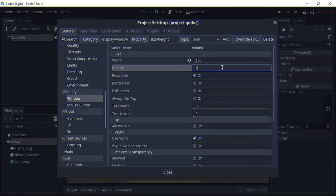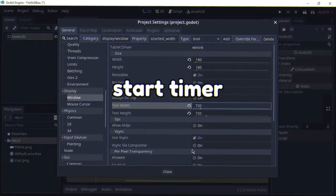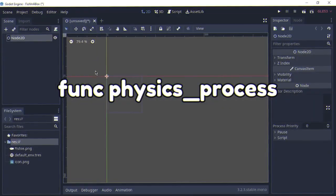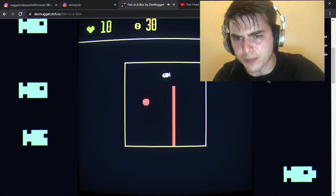I spent about an hour trying to solve a stupid bug. I'm not even kidding — I thought it was a bug with Godot, but it turned out that I was starting a timer over and over in the physics process function. A rookie mistake. However, the game felt a little too harsh with the obstacles that gradually increase in speed, so I made it so a health pickup shows up every few seconds in a random location on the screen.